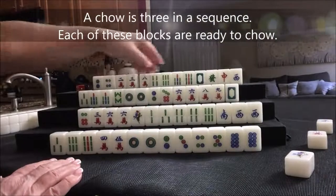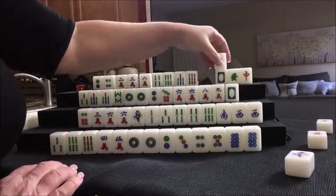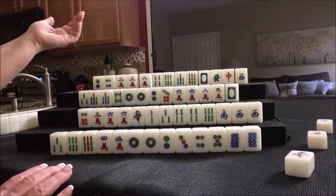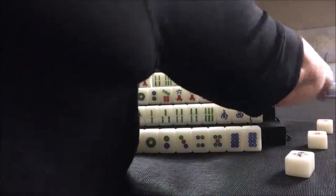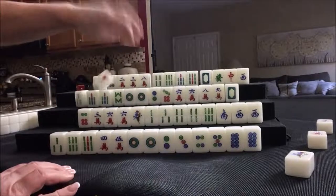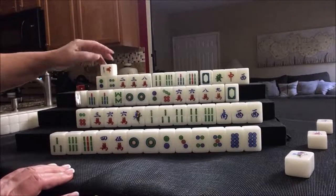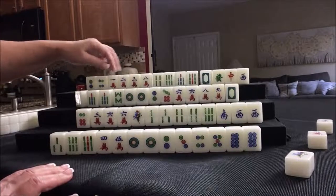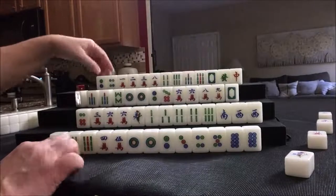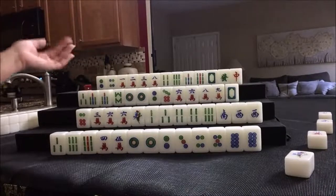We can play chows now. All we need is a pair, so let's get rid of the honors. Actually, let's keep the valued ones — maybe we'll pair up and pung. Let's discard West. Wait — did I get a replacement tile for player four? No, I need a replacement tile. We got one, and we have a chow right there. Okay, let's throw West. I almost forgot to get a replacement tile for that player — that would have ruined their hand. They would have been short a tile. You can't win if you're short a tile, or over a tile for that matter.